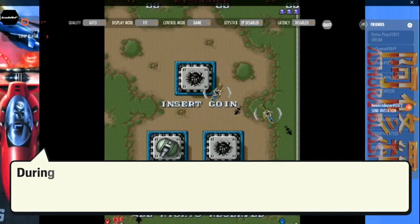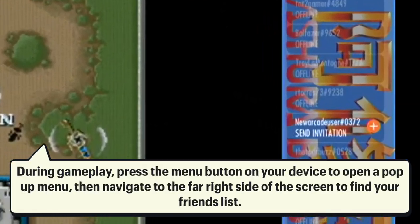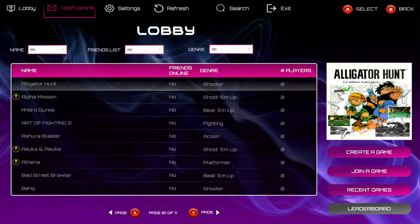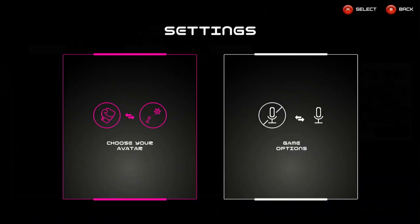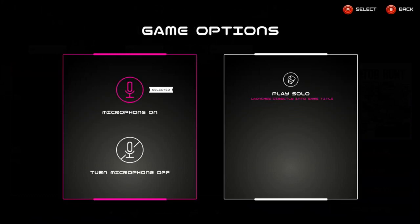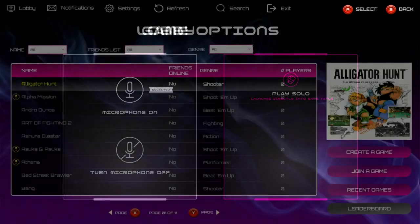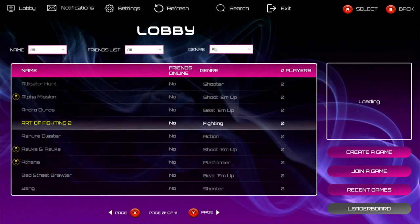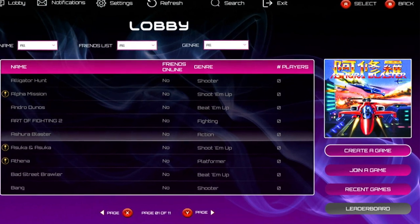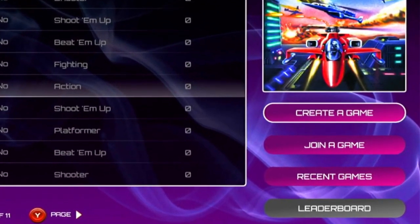You can play ArcadeNet games online with friends either through the ArcadeNet tab by selecting a game and inviting them, or the most direct option would be to choose the new Lobby section. When you open the lobby for the first time, navigate to the Settings tab where you'll find options to change your online avatar icon and choose whether or not to have your headset microphone enabled for game chats. In the lobby you can see all available games suitable to play through ArcadeNet with friends, and choose to join a game already in progress or create one.